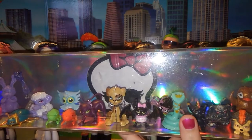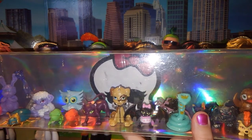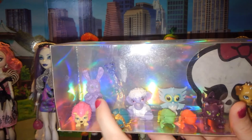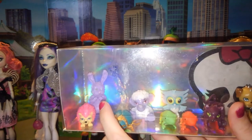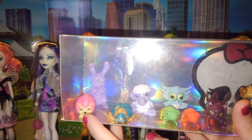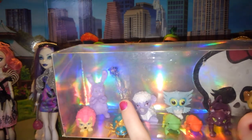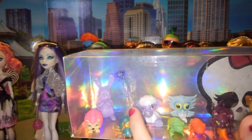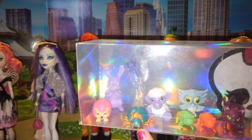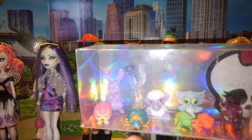A lot of these you guys have seen in previous videos, but a good portion belong to the dolls here on the table. In the back we have Dustin the Dust Bunny — he belongs to Twyla, the 13 Wishes Twyla's Dustin. Then we have Cushion, who is Clawdeen's pet — that's the 13 Wishes Cushion. The little ferret back here, his name is Rune. She belongs to Spectra, original release. And then down here we have Azur, who is Nefera's pet — the first release Nefera, which you'll see very shortly.